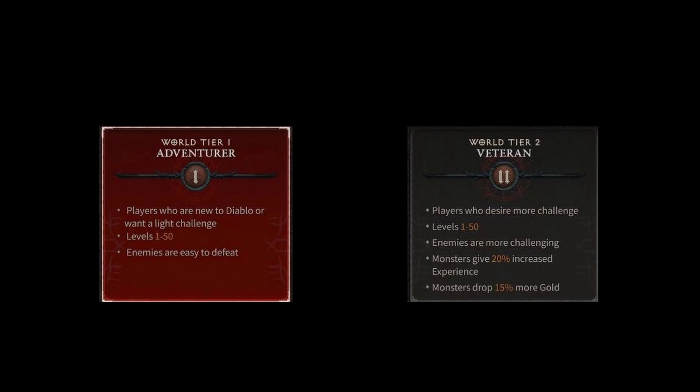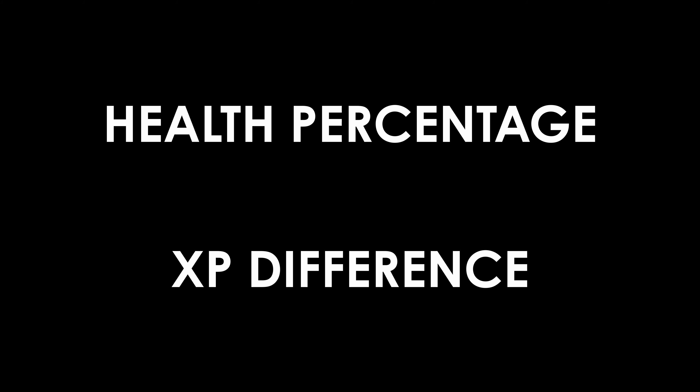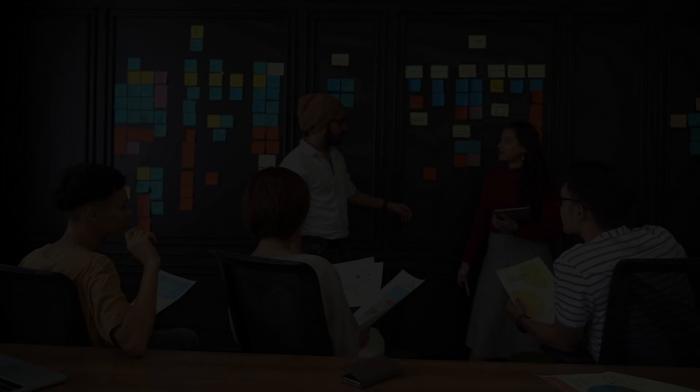I personally spent a lot of time debating between adventurer and veteran, considering I'll be playing as a duo at launch. However, the short answer is, if you want to be quick and efficient, you have to go adventurer. Hard percentage and XP difference aside, none of that ultimately matters, as you can account for it, especially in a group setting. However, the mobs playing smarter on war tier 2 are the main reason you'd ever consider downgrading.